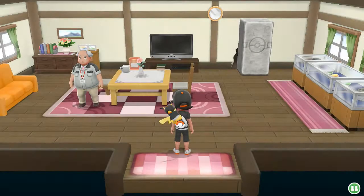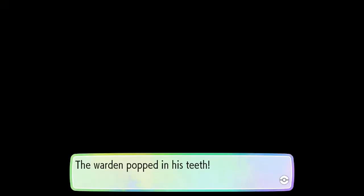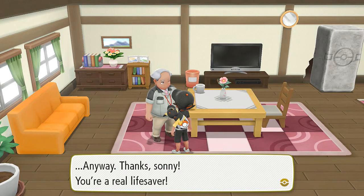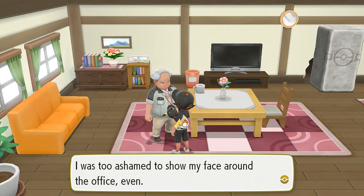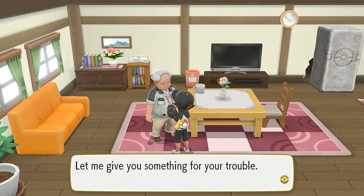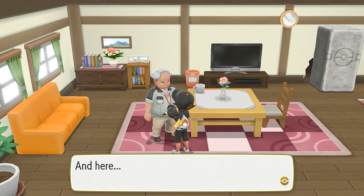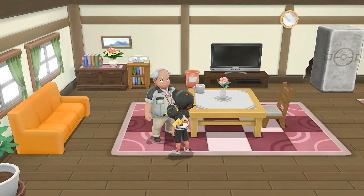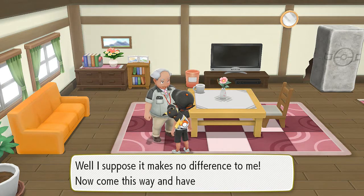Before we leave, I forgot to do this in the last episode — I need to give this guy his golden teeth. The warden pops his teeth back in and is happy, saying nobody could understand a word he said and he was too ashamed to show his face at the office. As a reward we get a safari set, and he's going to teach us a secret technique called Strong Push.